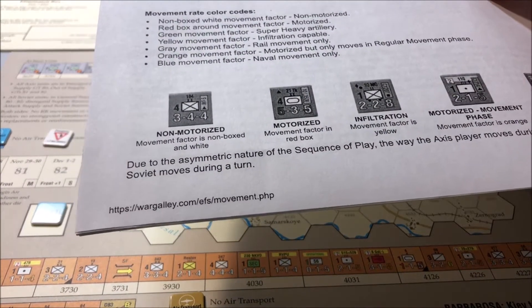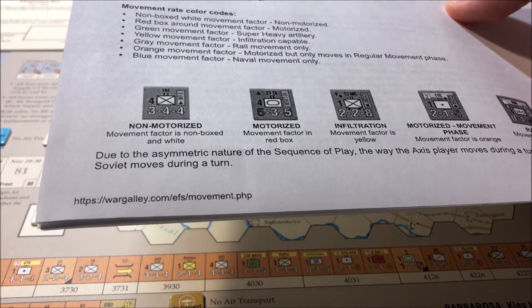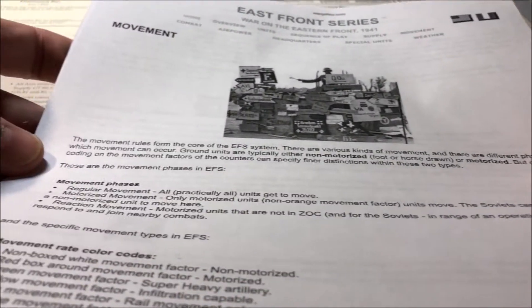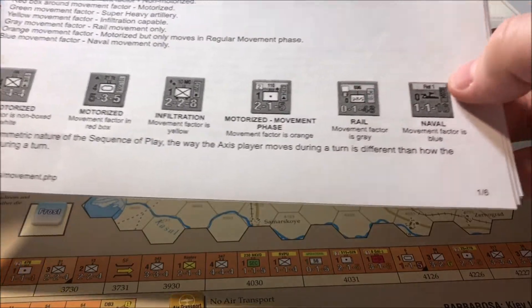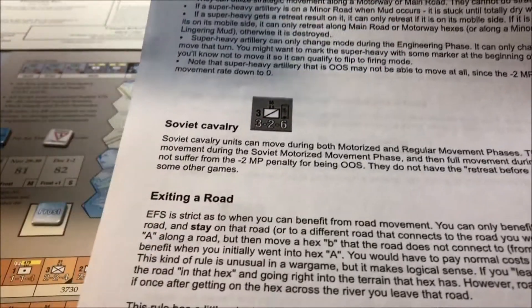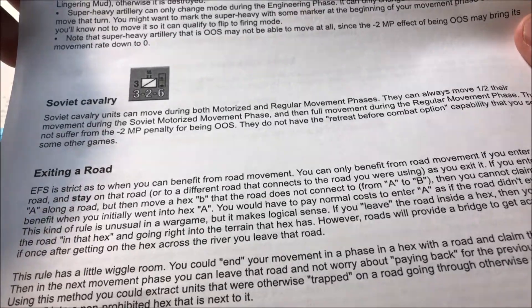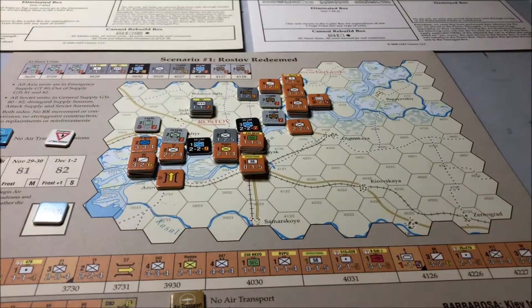You're going to want to know this website if you play this game: wargalley.com/EFS. Don't worry about the movement.php — that's just my printout. Check out this website. It's great. He sums up everything about the game. He even has flash examples of how to play on his website and covers every phase of the game. It's colored on the website — actual color. He goes over all the units, gives examples of what each one can do, like Soviet Cavalry with a yellow movement factor can infiltrate, how the super heavy artillery works, how the bridges work. Do yourself a favor and check out that link. I'll put it in the YouTube description — that's a good way to get started.